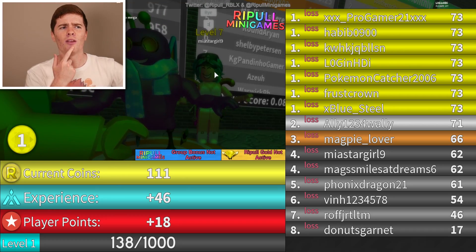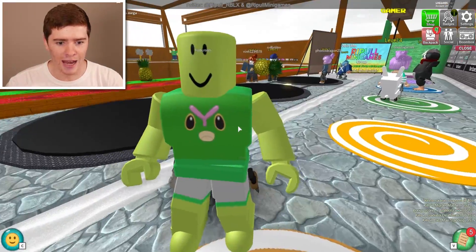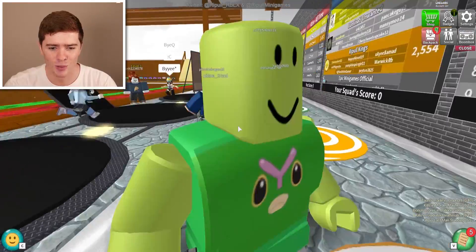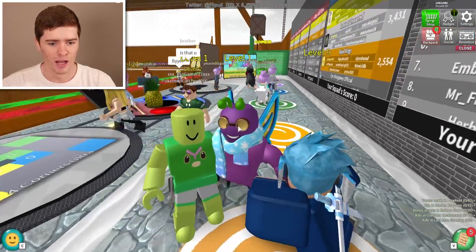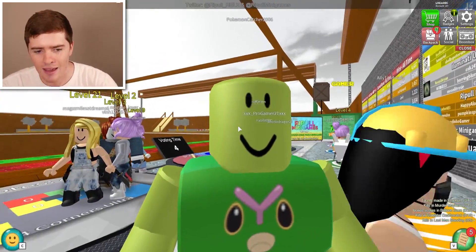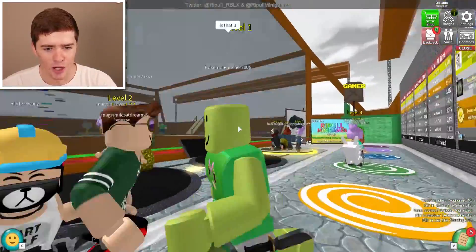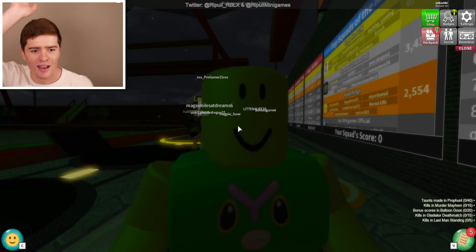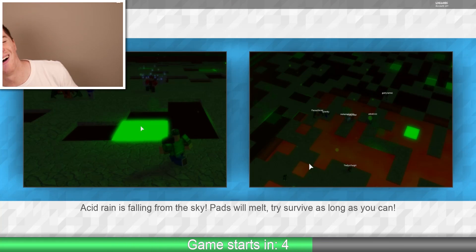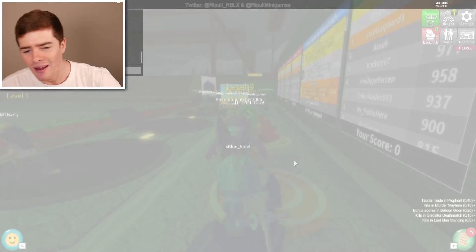We came first equal - there was like five people on our platform. So we did pretty good again, first equal. The second person lost by two points. I think we've won every round so far. Wait, there's Canopy! Canopy, get out of here. There's Pokemon Catcher - he makes some really good models. That's my son, Canopy. Although Canopy is evil. Canopy, look at me - you need to be not so evil, okay? You need to evolve up and be not evil. Everyone's just voting for Acid Rain again - I want to play a different minigame. This is just Acid Rain minigames, not Ripple minigames.